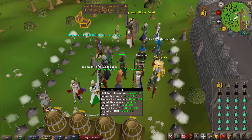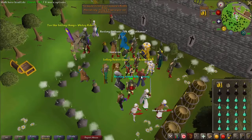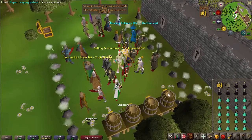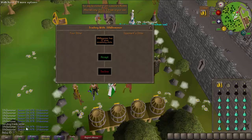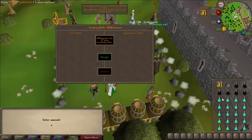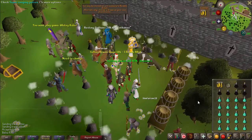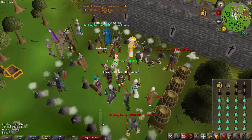Look for a legit host. For example, 18k Demoner appears to be a legit host, so trade him. He asks 18k, as you can see, so put 18k in the trade offer and accept. He could scam, but most of the time these hosts don't scam because they gain much more by staying legitimate.